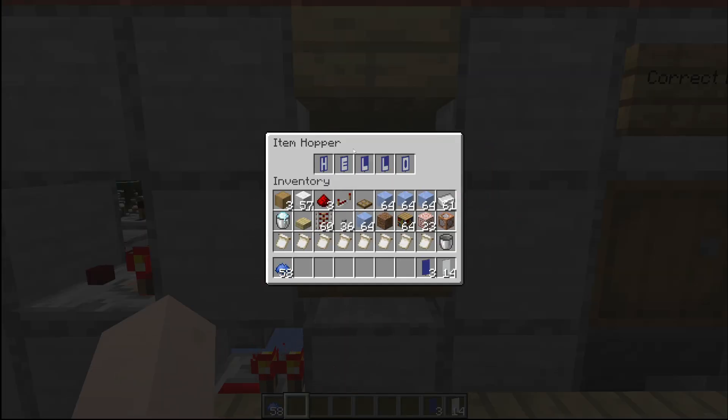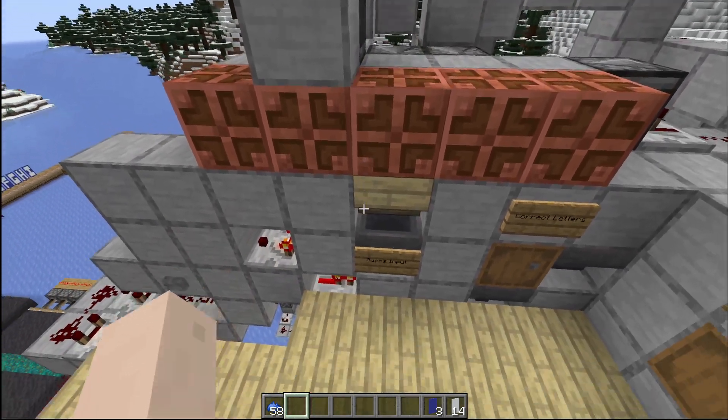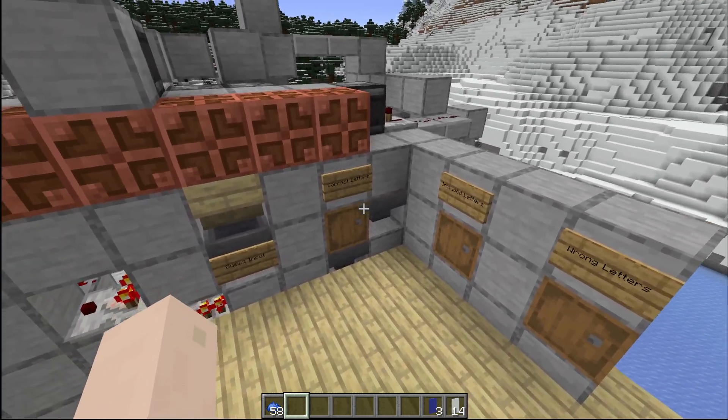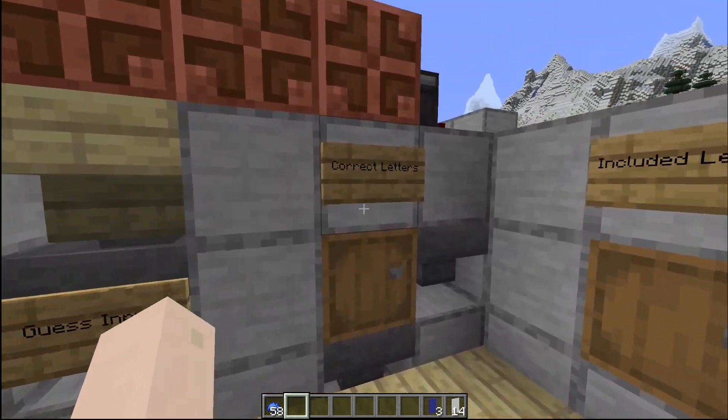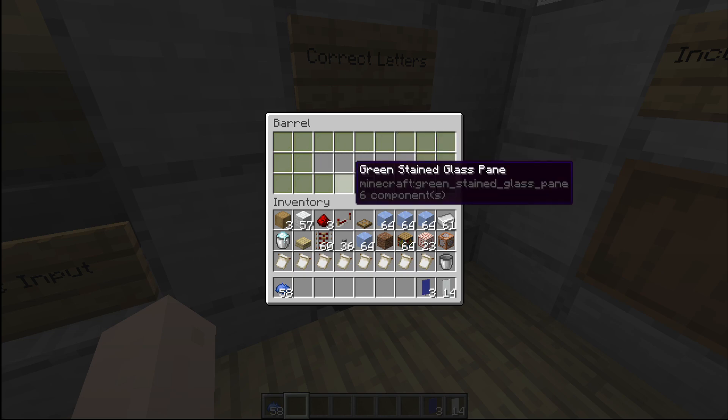Right now: one hopper, all of the letters go in there, and from there it's gonna do the entire item sorting thing. Correct letters in the correct position are gonna come back in this barrel right here. Even if you only got the third or fourth letter, it's gonna come up in the correct position.